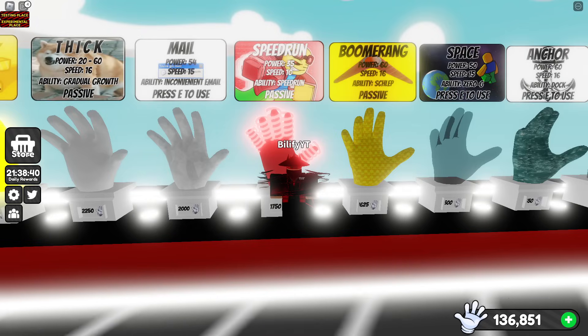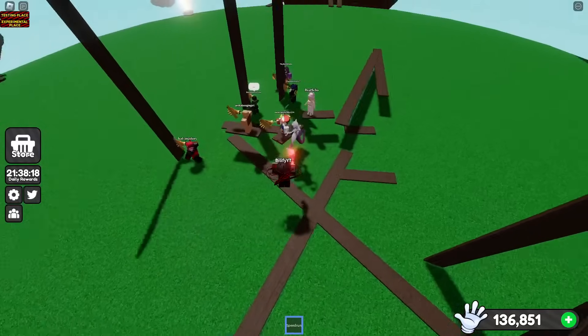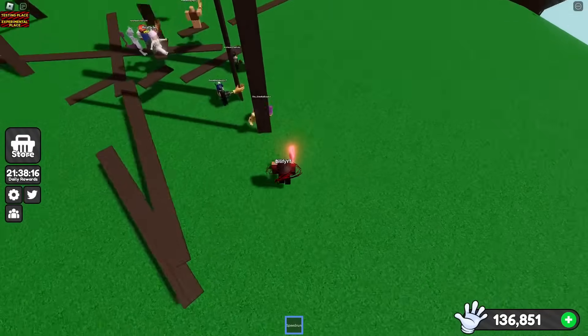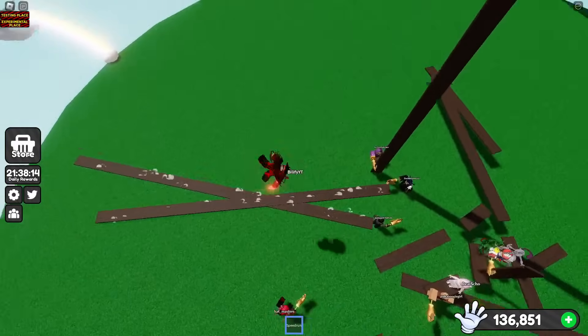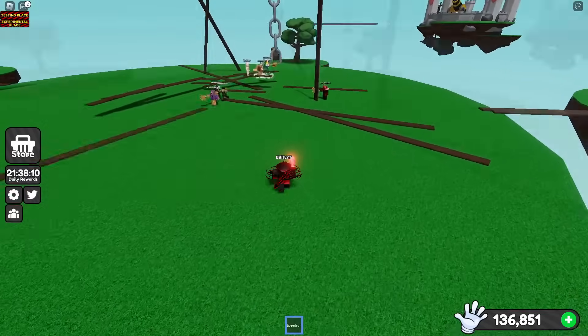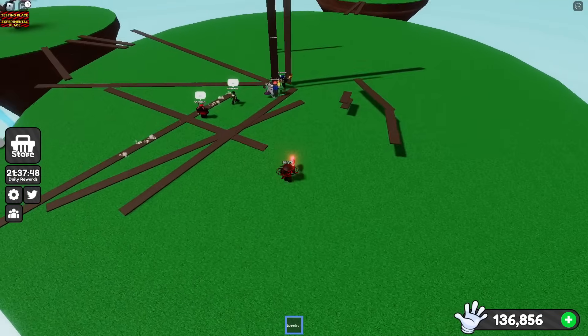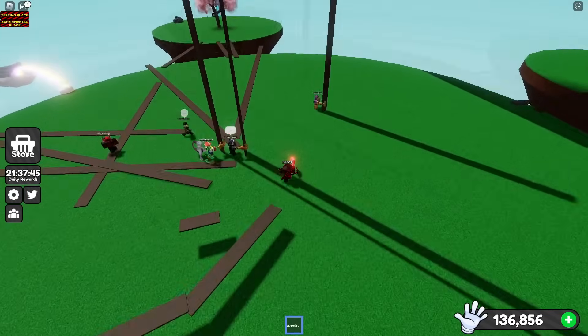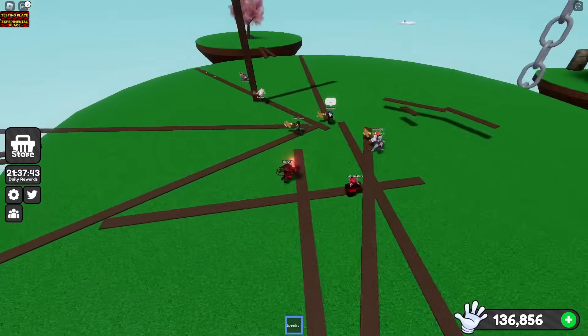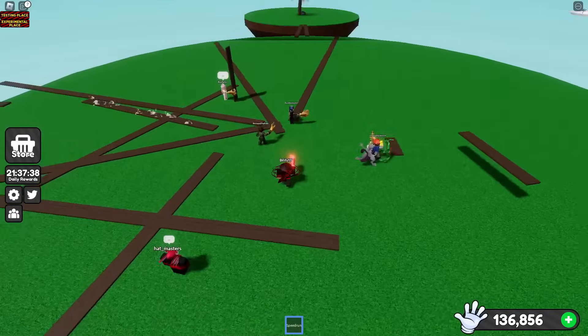Speedrun is a really good glove here because it's going to be hard to hit a speedrun running around with a plank. You could always just run around and go in and slap. Them trying to angle it on you while you have speedrun is super difficult, unless you get right up in their face where the AoE will get you. They have to time the board to where you're running. If you're not predictable, you can run up on them and make them drop their plank. Speedrun might be a top counter.